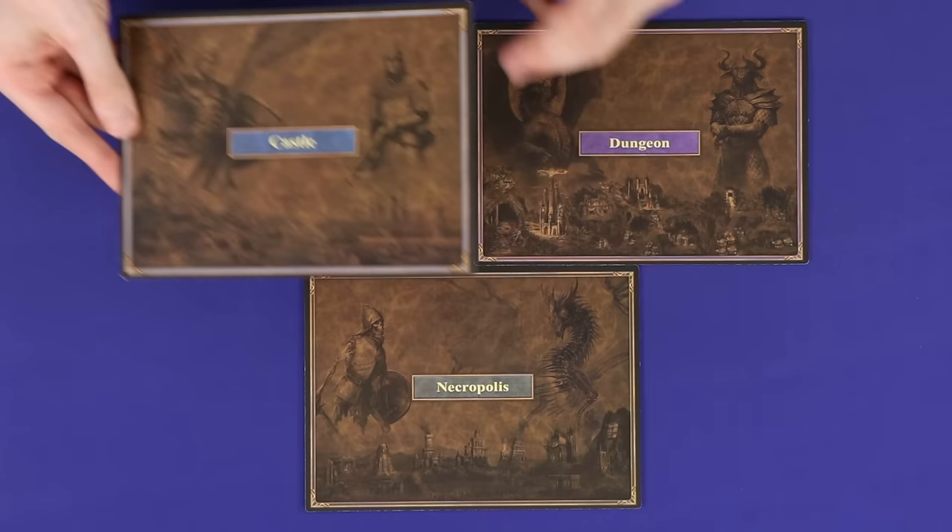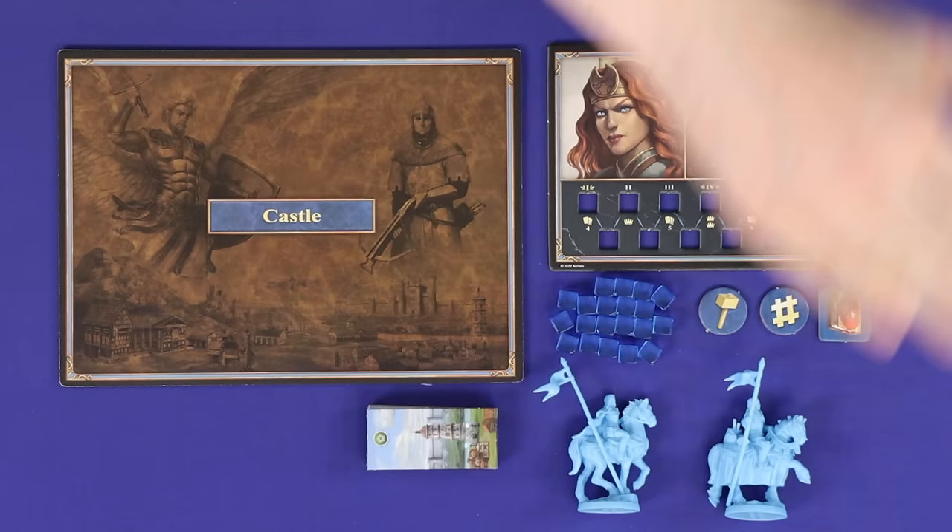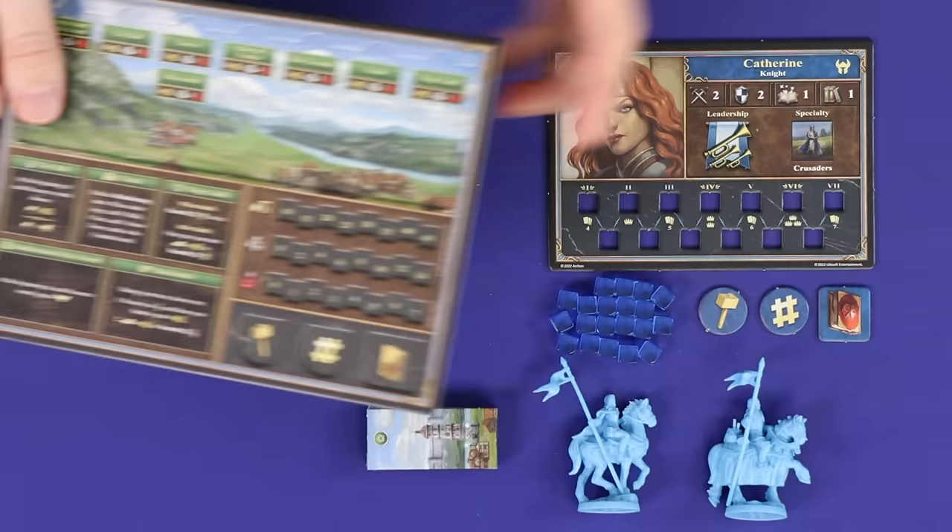Each player will choose one of the factions and takes all faction components, which are for the most part distinguishable by the faction colour. You will have your town board, which you flip face up, and note that your faction colour is represented by the border around this side.